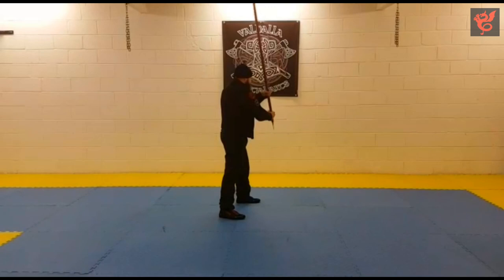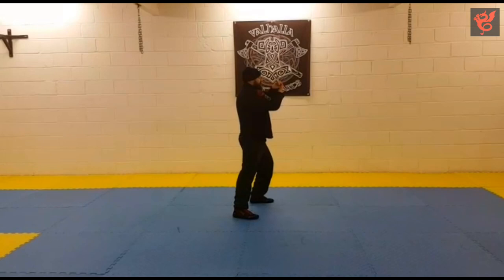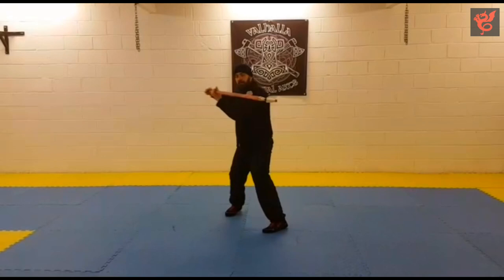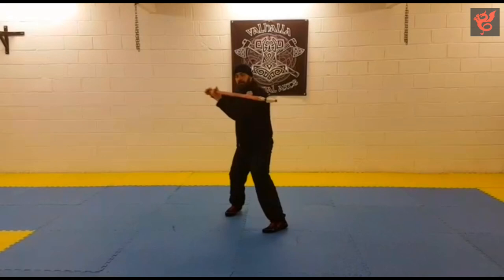If you flip the tip over and move the grip down towards the butt end of the spear, you have Poste Finestras Last Sinestras. It needs to be far enough so that the spear can pass in front of your body — just like that. Cheers, folks.